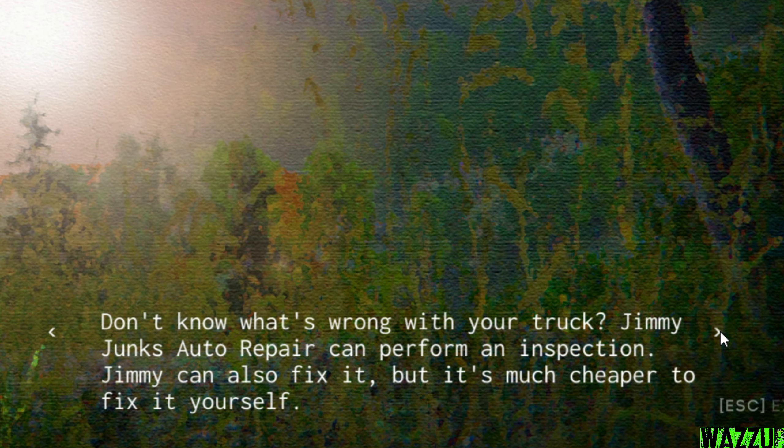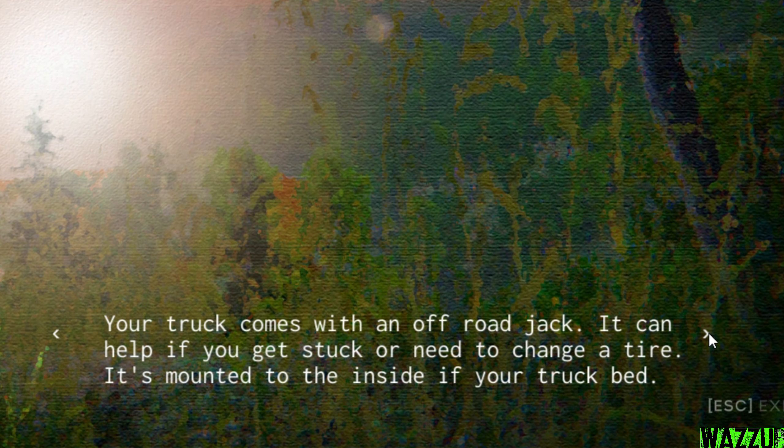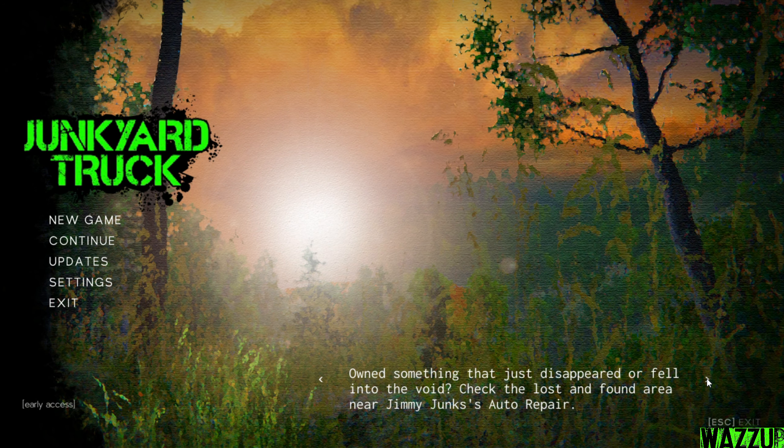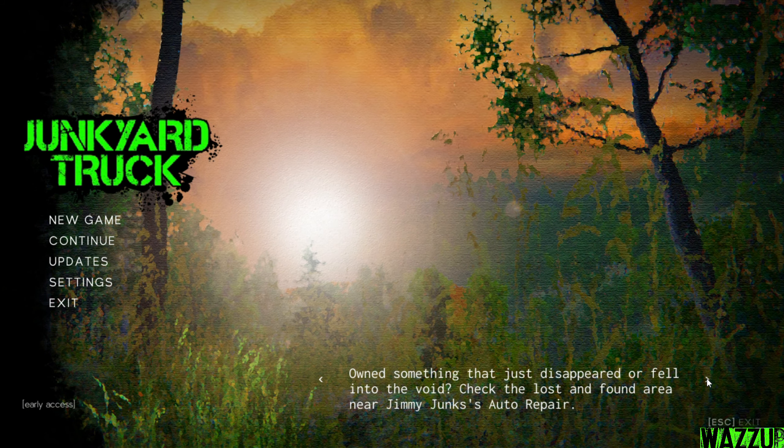'Don't know what's wrong with your truck? Jimmy Junk's auto repair can perform an inspection. Jimmy can also fix it but it's much cheaper to fix it yourself. You can buy food and drinks at the mini mart. You will move very slowly if you don't eat, sleep or stay hydrated. Your truck comes with an off-road jack; it can help if you get stuck or need to change a tire — it's mounted inside your truck bed. After going to sleep you will wake up at 6:30 AM unless your sanity level is low.' Okay guys, I think that's it for the tips and to be honest I learned a lot from these.